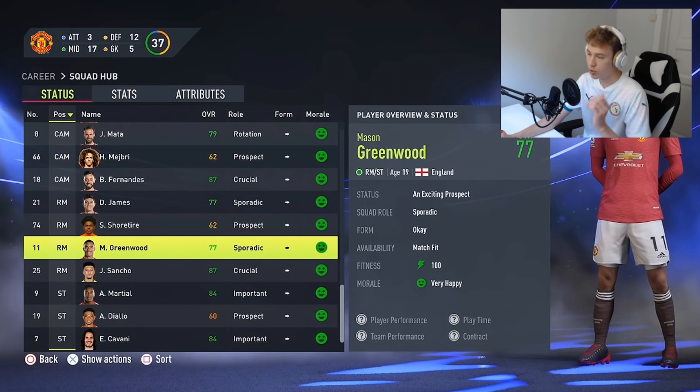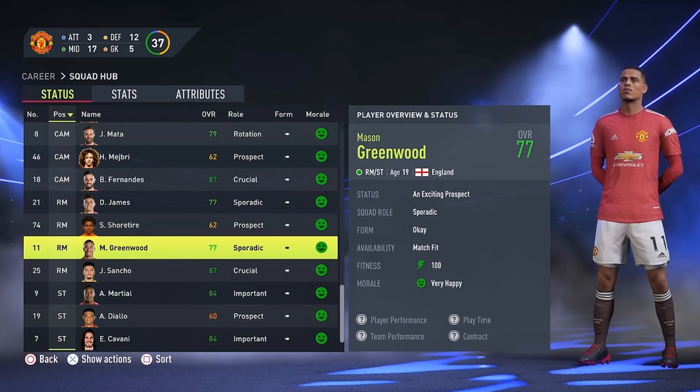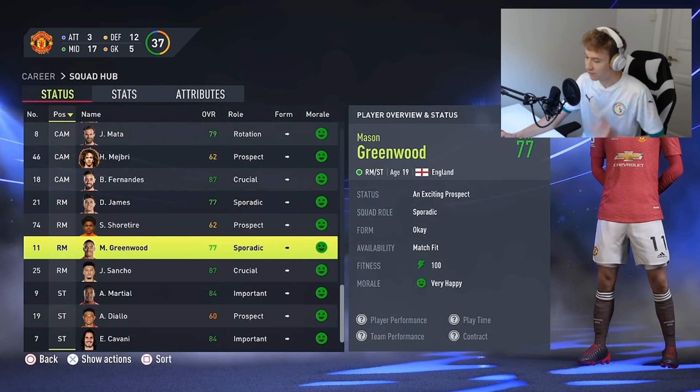Moving over to the next one — Mason Greenwood has finally been updated with a brand new face scan, which is looking more realistic than what it's done before. A pretty nice update there for Mason Greenwood, which has been heavily requested. So finally, he has been updated in FIFA 22.